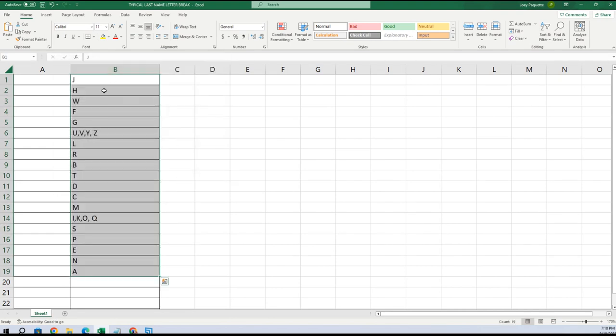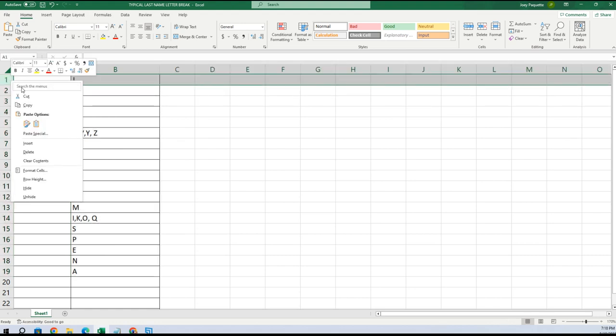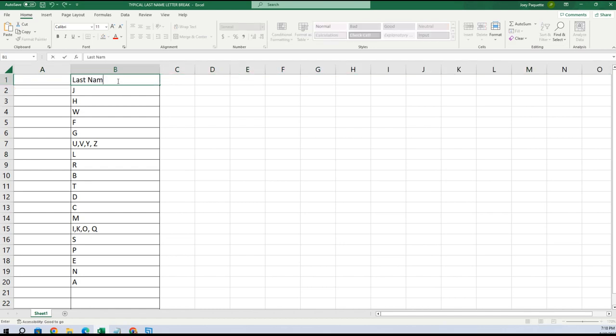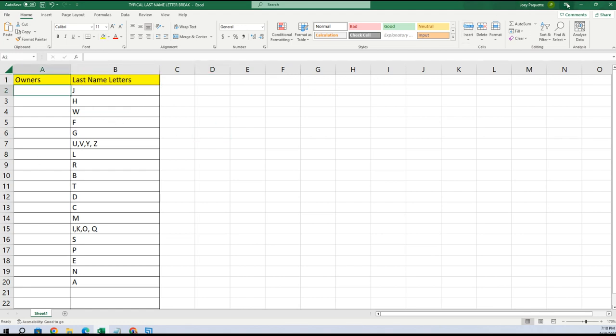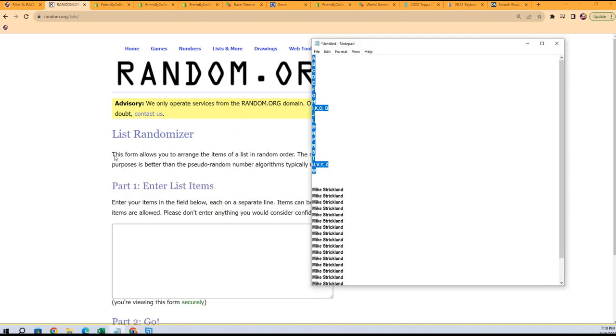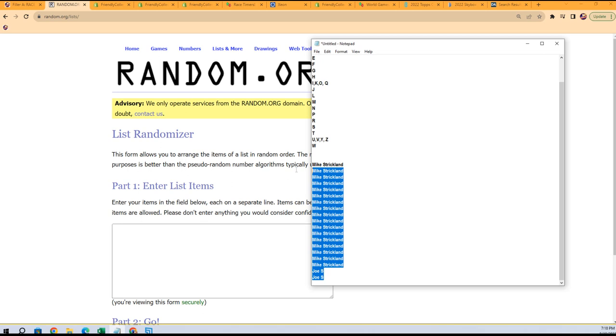We're going to paste special as text and we have all of our letters right here. Let me insert a little row right here — we'll call this 'Last Name Letters.' Then we'll do the same for owners and give it a little yellow highlight.